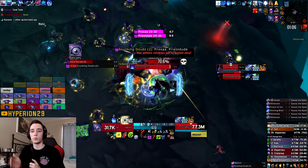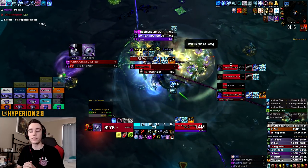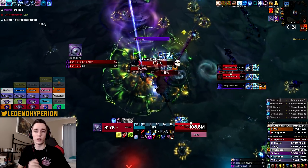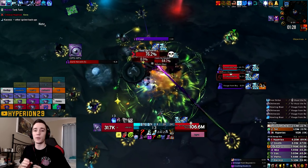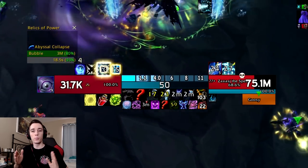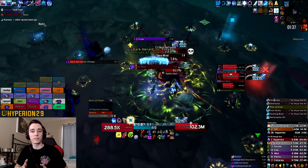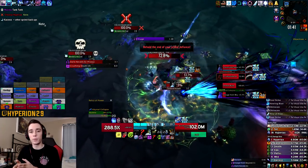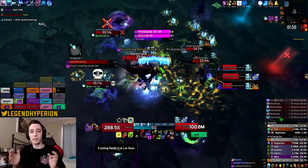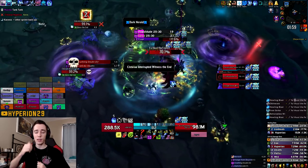Use Breath of Sindragosa with Pillar of Frost at around 50 seconds, pooling some runic power and runes for it. This is very important because later in the fight, towards the end of your Breath of Sindragosa, the second Crushing Doubt debuffs go out. People run out and you want to AMS before they explode. AMSing the Crushing Doubt debuff gives you a full bar of runic power, which extends your Breath of Sindragosa. By delaying your BOS a few seconds, you ensure that AMS provides the runic power in time — allowing you to extend BOS and cleave the three targets when the first add spawns. This is a huge damage gain.